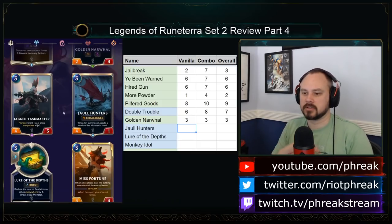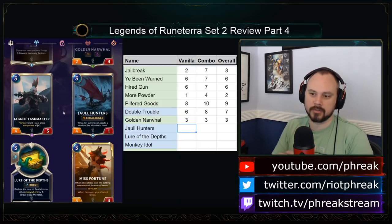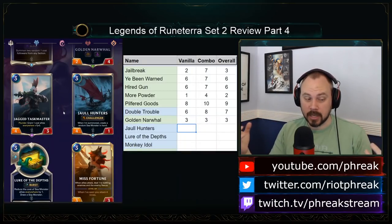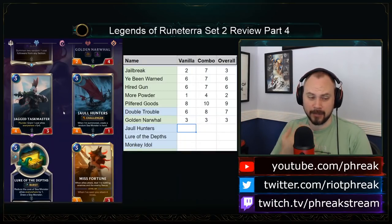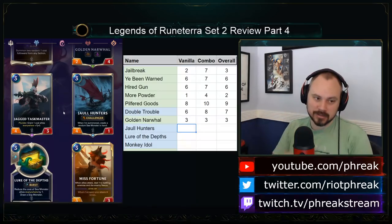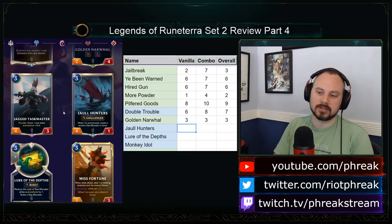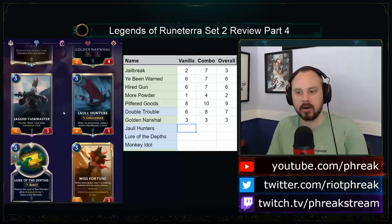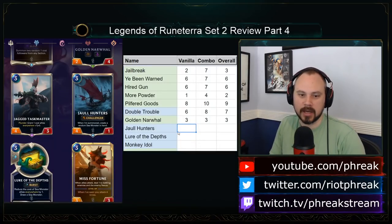Jagged Taskmaster is a 3-mana 4-3 — just good in and of itself — with 1-drop synergy. How many 1-drops have we seen? Bilgewater has like 4 or 5 of them, as well as 2 spells that create them. The 1-drop deck exists — it absolutely exists. This is going to be a real thing. Jagged Taskmaster is good — it probably goes up a point or two in my evaluation because of how much 1-drop synergy we've seen now. This is a real archetype.